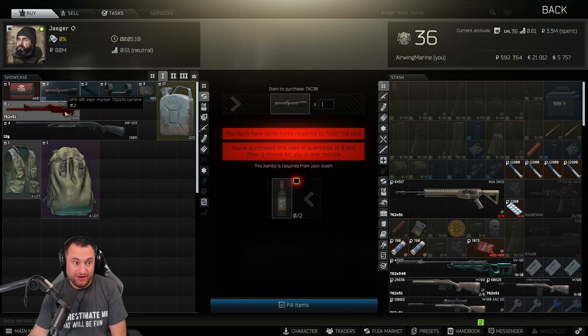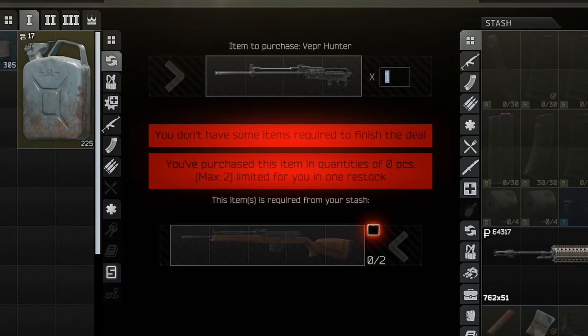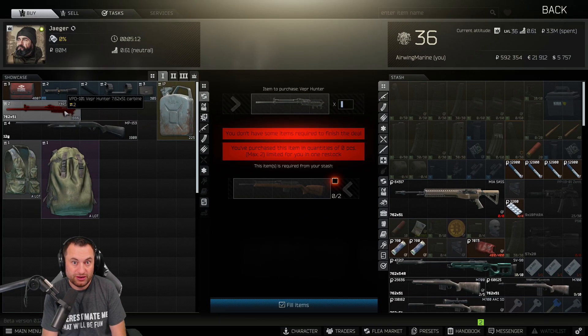After that is the Veper Hunter — this is kind of a cool barter. Now when you get hunters out of raid, the scav hunters that are screwed up with horrible durability and are inaccurate, you can now trade them for a brand new clean one. Two of those will get you a Veper Hunter at 100% durability. I would try to keep a third one so you can swap the stocks and parts out, so you're not hunting for that stuff as well. Two of them for a 100% Veper.